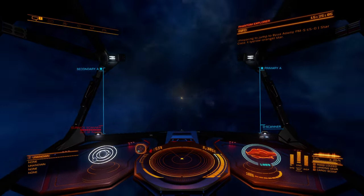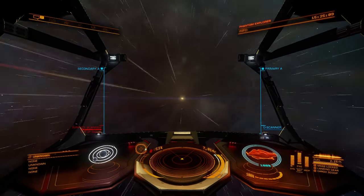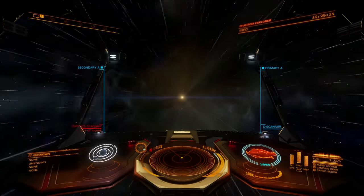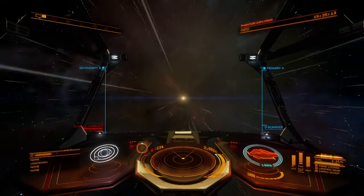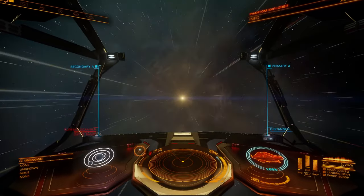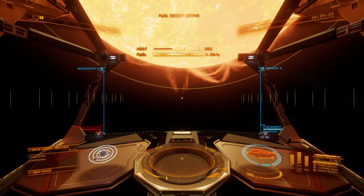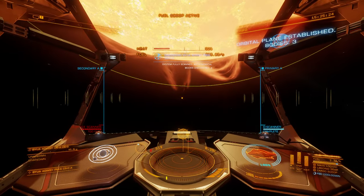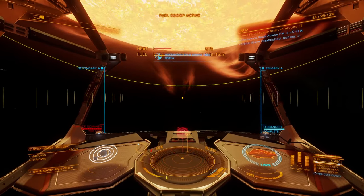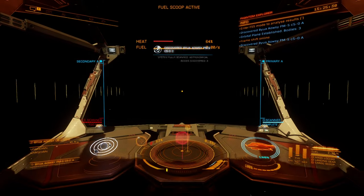Our secondary goal is to make a lot of money so we can go buy a fleet carrier and eventually do exploration in our carrier out in the black. The goal is to kind of just meander through the galaxy with all of our ships available so we can just fly whatever we want, position the fleet carrier somewhere, and then kind of fly around to random systems nearby — doing exploring and using that money to keep our maintenance up on the fleet carrier.